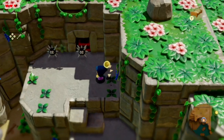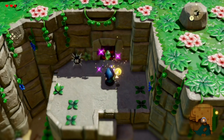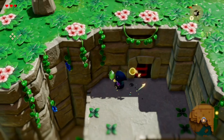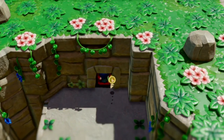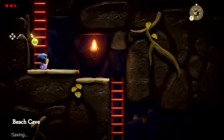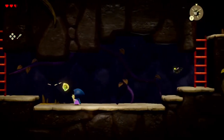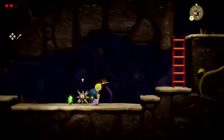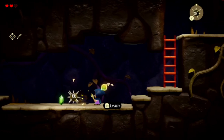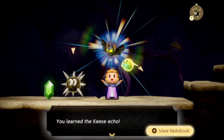I'm going to have to use another urchin to attack that one. We can go back down there and defeat those enemies to get more rupees, but we'll just keep doing that as we continue on further. I don't want to waste time. We got a keys echo too.